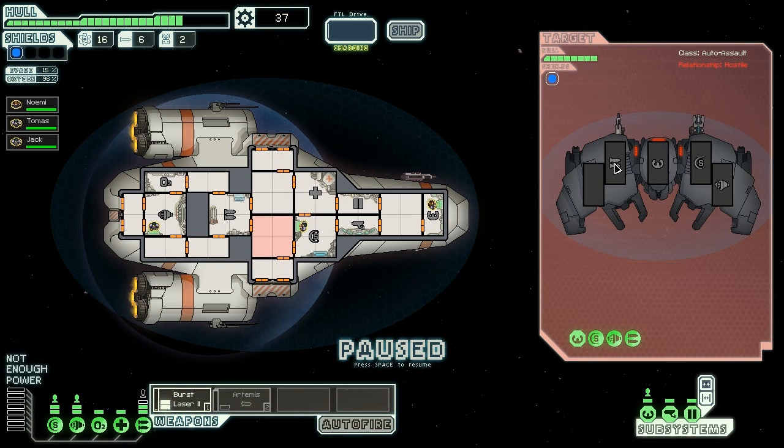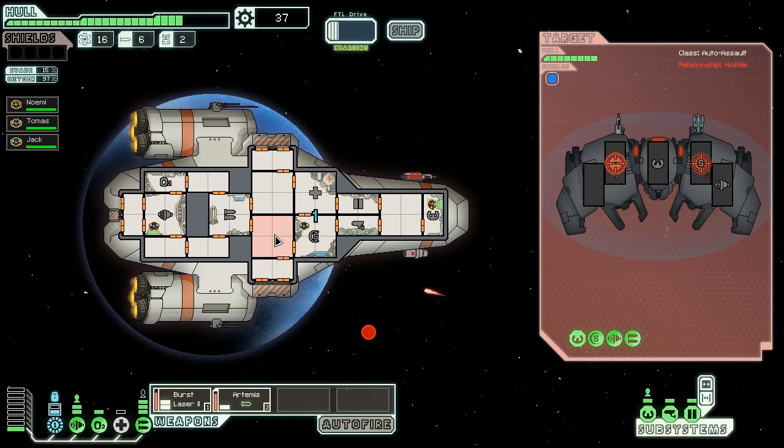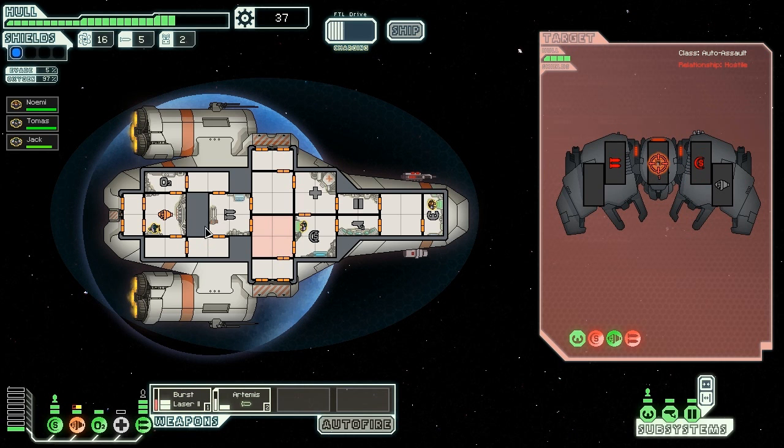We're going to go for another fight. I've found that getting into fights is better than not getting into fights - sure, you take the risk of damage, but you get the loot, and loot is super important because near the end you need to be strong. The ion cannon takes out my shields, and a stray shot hits the engines. But their shields and weapons are down, so they're not going anywhere. I won't fire any more missiles - I don't need to, and you don't want to waste them because they're expensive.